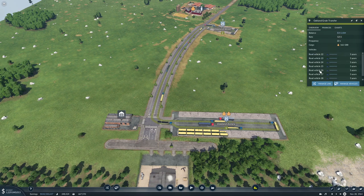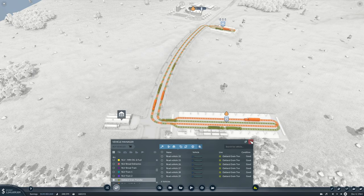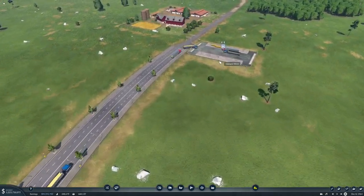Here we have a rate of 1211, so we can take two trucks - sell those, sell those. Now we have a rate of 911, that's fine.